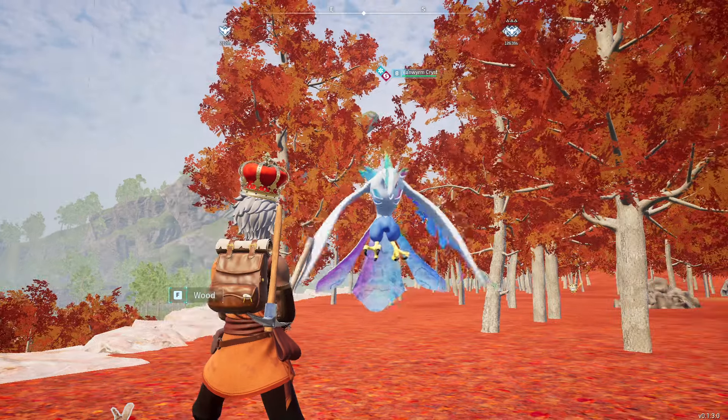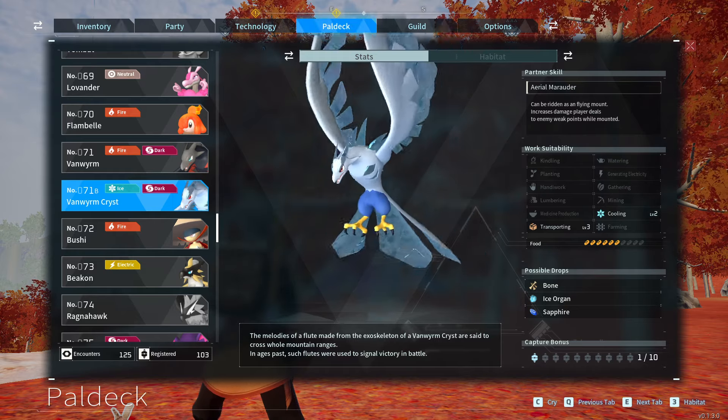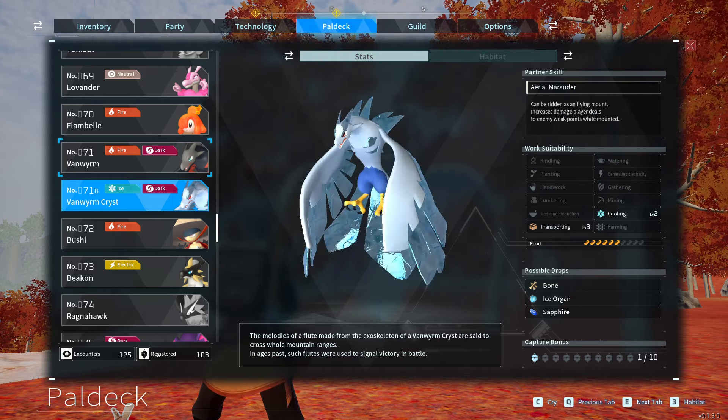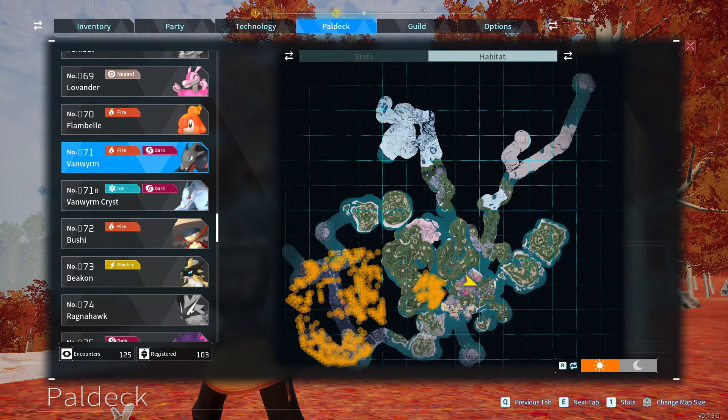I'm going to explain to you how to breed Vanworm Crist. To get that pal, it's going to be right here. If you want this pal for yourself, you're going to have to start by getting a Vanworm. You can find them all over the place in the western area, but they are in a little bit of a starter zone right there if you want them.